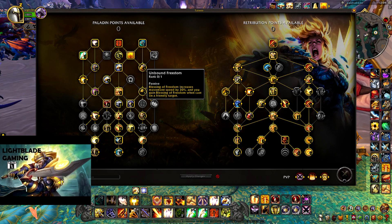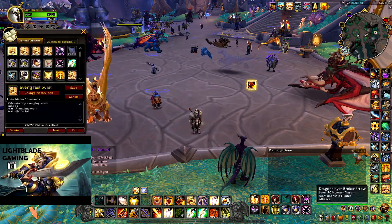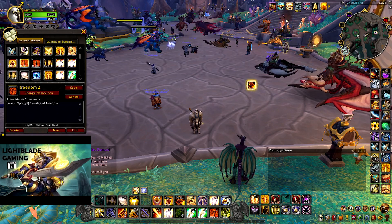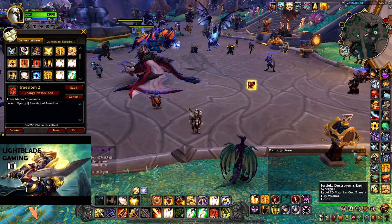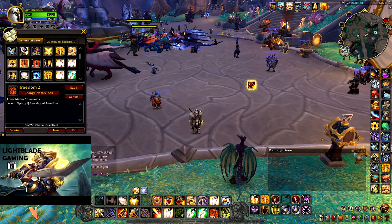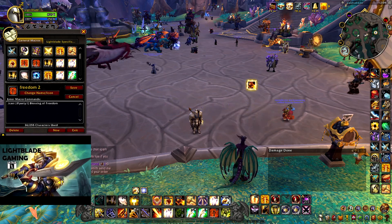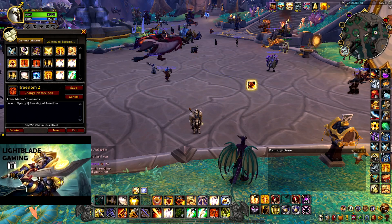If you choose to use Unbound Freedom, there's two ways of using this — two macros I normally use. The first one puts Blessing of Freedom automatically on the leader of the group, which I recommend making the tank. Because the tank doesn't really want to move when they're grouping up mobs — they want to keep them tight so you can AoE them down easier. So it's better to just put Freedom on them so they don't have to move out of the circle when grouping up mobs.